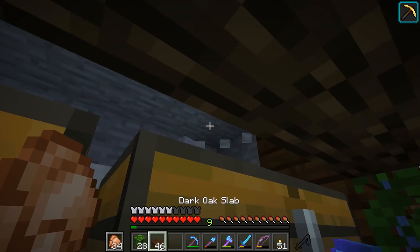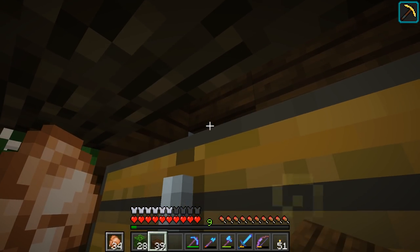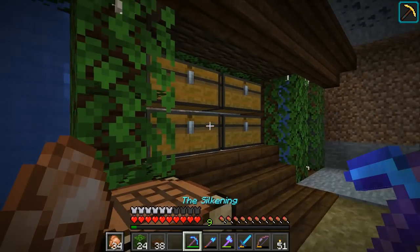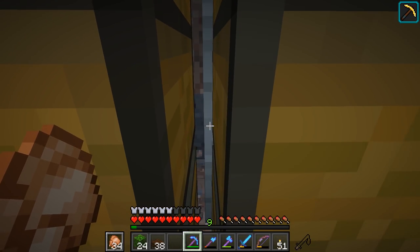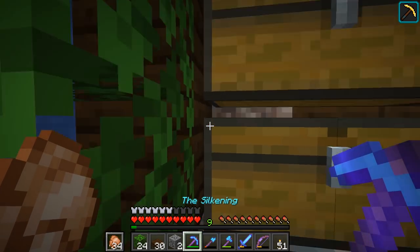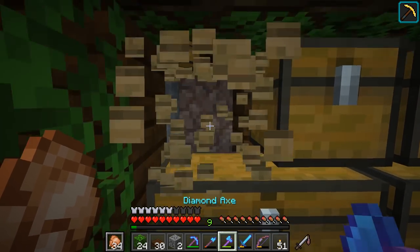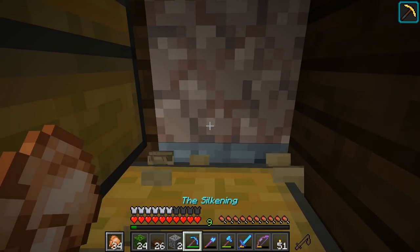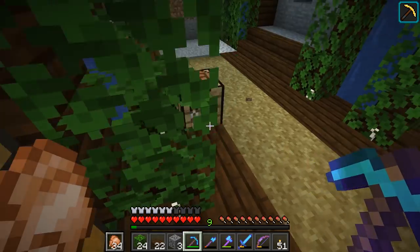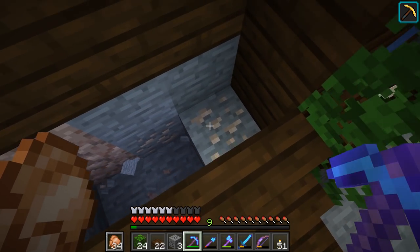I've got myself a whole bunch more oak logs from my tree farm. That is right — it is still up and running and all is looking well. The intention is we've got a bank here, a bank here, we're going to have one more bank, and then the back. This won't be going on for too much longer. We're not going to make this into an infinitely long thing. The leaves go on top, rather like this. And what have we got at the back? Just some more dark oak.